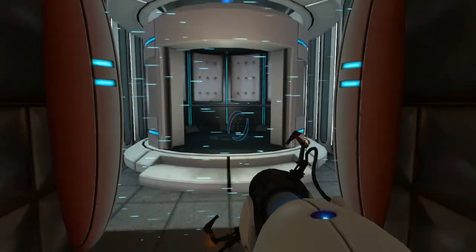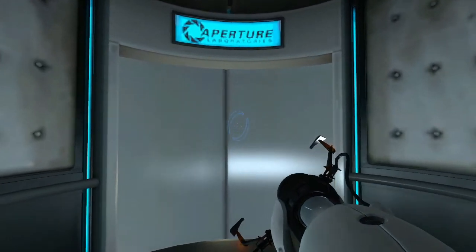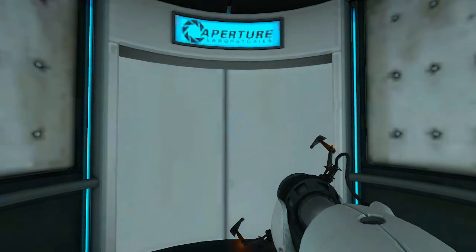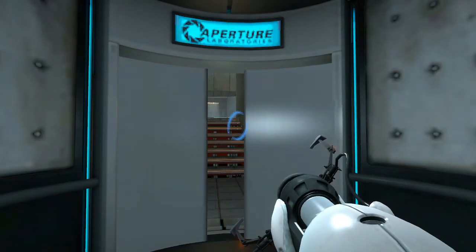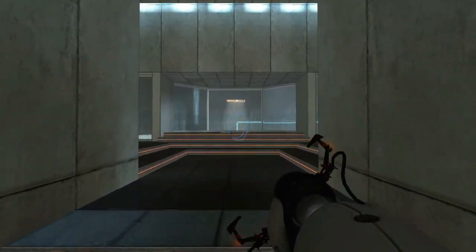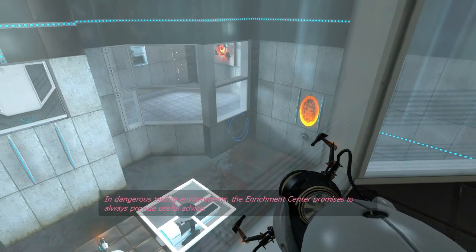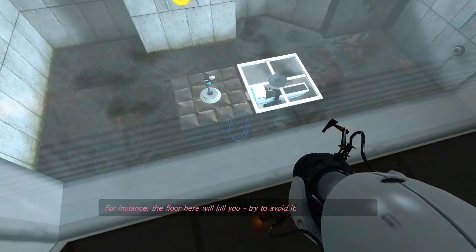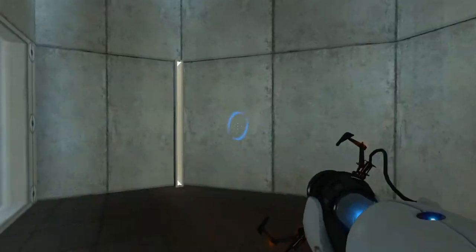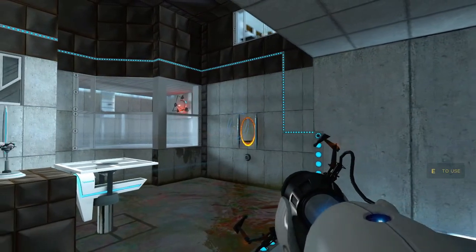It moved closer so it doesn't really change that much, but anyway let's keep moving. Speedy thing goes in, speedy thing comes out — the writing is perfect. The Enrichment Center promises to always provide a safe testing environment. In dangerous testing environments, the Enrichment Center promises to always provide useful advice — for instance, the floor here will kill you, try to avoid it. There's also a 'Camera Shy' achievement where you destroy as many cameras as possible in a run, apparently.